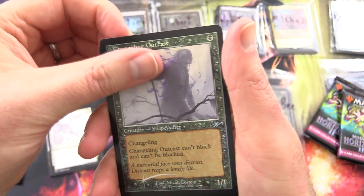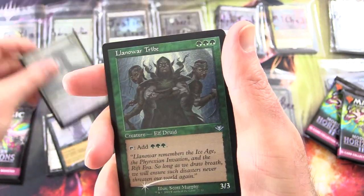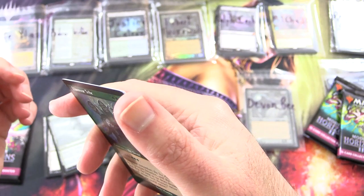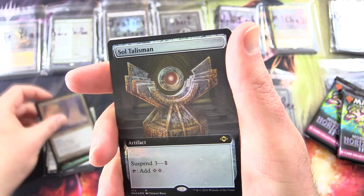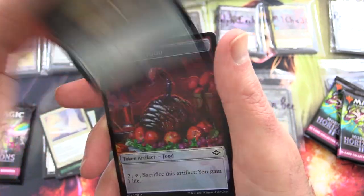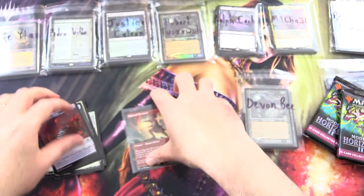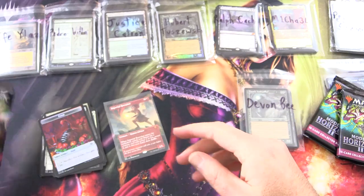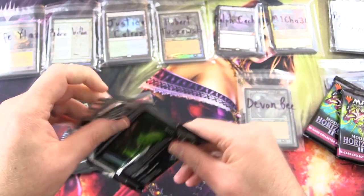We've got a Changeling Outcast, Lens Flare, Lanawar Tribe — Foil Etched. Timeless Dragon Foil Etched. Soul Talisman. Nice. Borderless and a food with Thopter on the other side. So let's keep the Imperial Recruiter there for now. We'll consume another pack here for Michael.